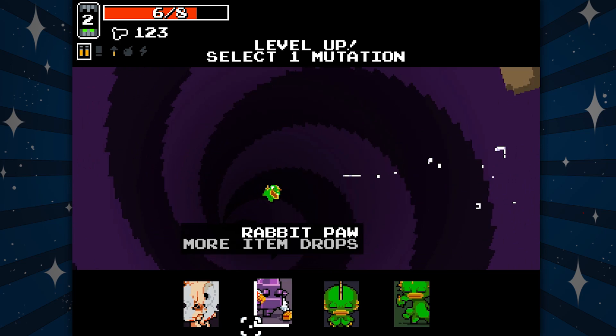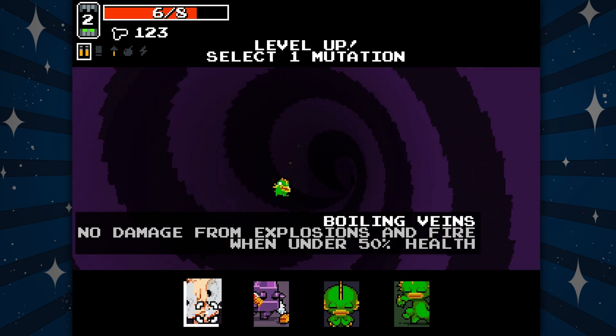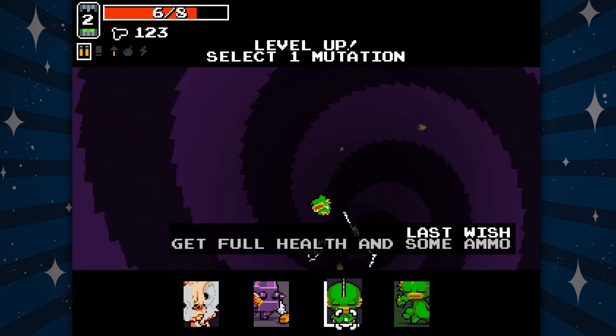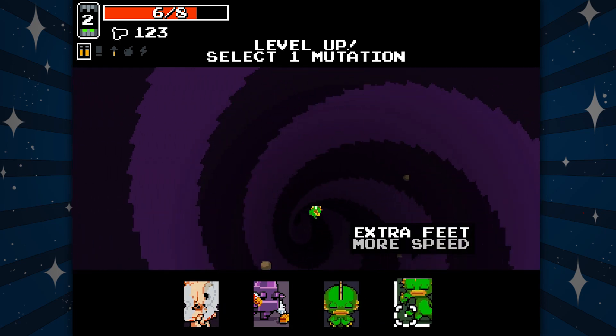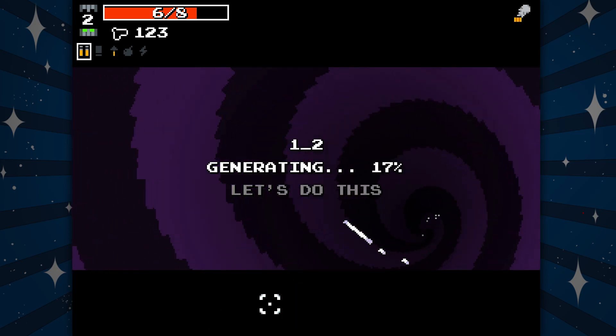Looks like we can become a spaghetti head! Item drops — no damage from explosions and fire, 150% health — that's interesting. Full health and some ammo — I like more items!